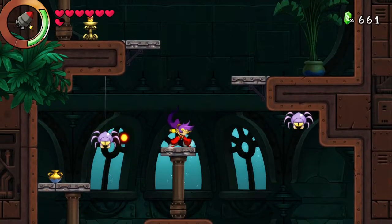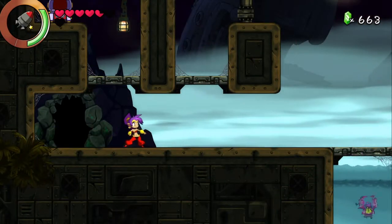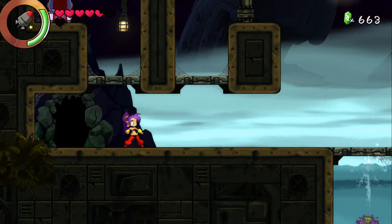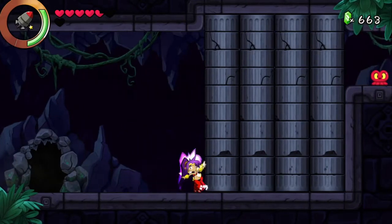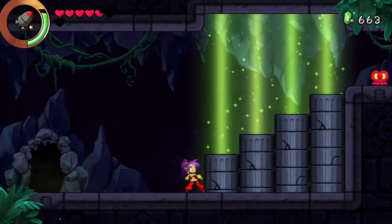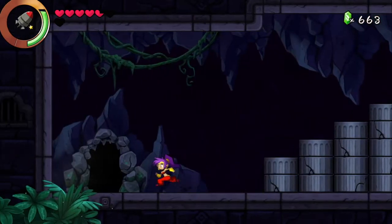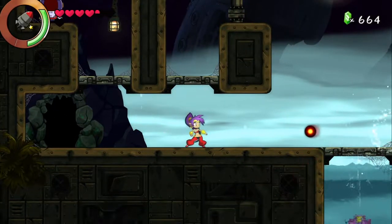I'm going to go ahead and see you in the next area I want to try. Just to completely clear out the sunken ship area as far as Heart Squids go. I forgot there was a cave here — let's check this out. Hopefully we can do something about this with Quake Dance. There we go. And there's the seventh Heart Squid for what we have. Not bad. I'm going to go ahead and do another cut and I'll see you guys hopefully in a new area.